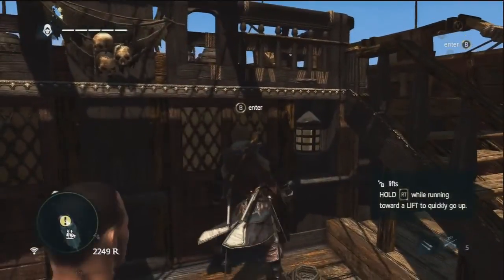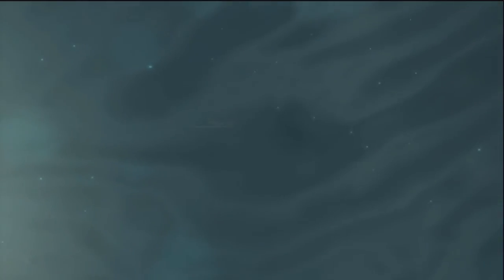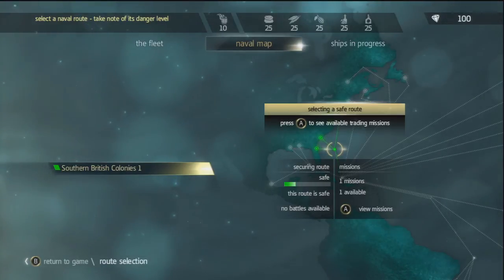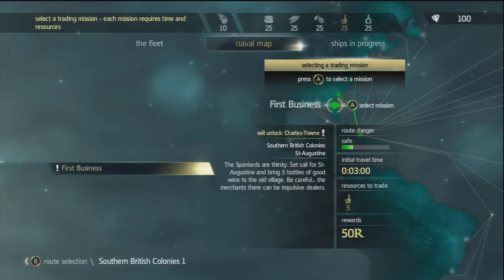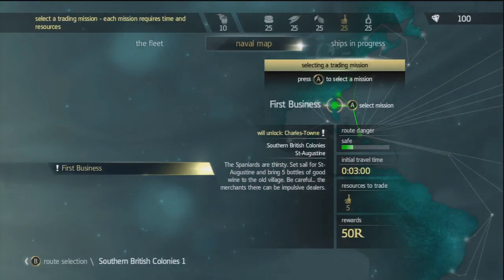Let us go in here first. I just want to do this little minigame or whatever the hell it is. Access fleet. Naval map — what the fuck is this? Southern British colonies. Securing route — safe. This route is safe. One mission available. Press Edo. A little trading mission. First business: Southern British colonies. The Spanish are thirsty. Set south for a sandblad, bring five bottles of god wine. Old village, be careful — the merchants there can be impulsive dealers. Reward: resources. Travel time: three minutes.